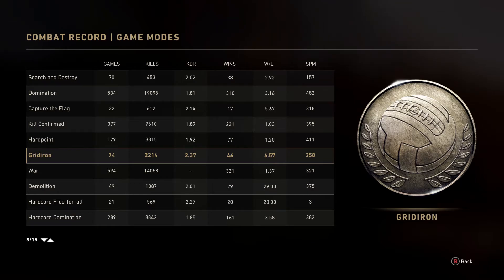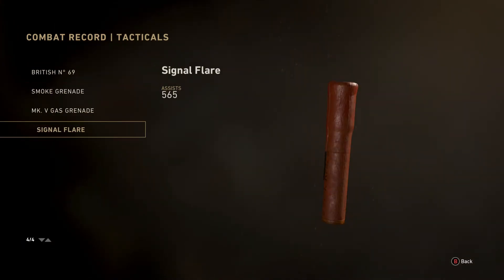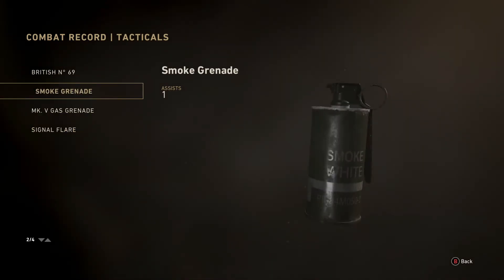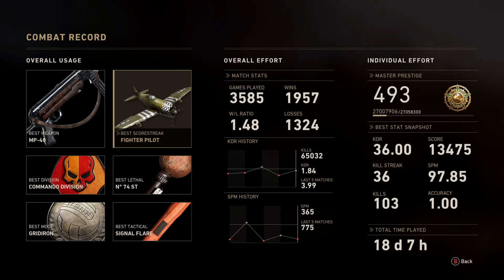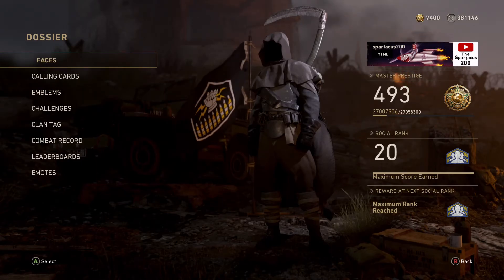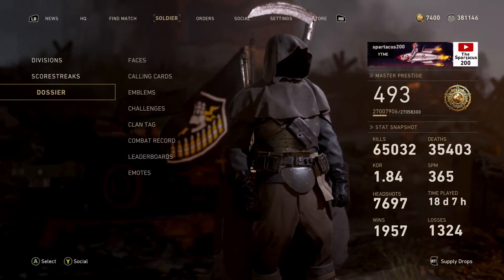My best game mode stat is actually Gridiron with a 2.37 KD and a 6.57 win-lose ratio — I must have won almost every game. Free-for-all had a 3.7 win-lose ratio. The game modes here are ordered by KD, not games played, which is weird. Signal flare is my most used tactical since I'm grinding a challenge with it. Win-lose ratio overall is 1.4. My highest kill streak was 30-36, probably from calling in a V2 and finishing the game. My most kills in a single game was 103 — pretty impressive. Score per minute is 97, which seems low. Almost level 500.